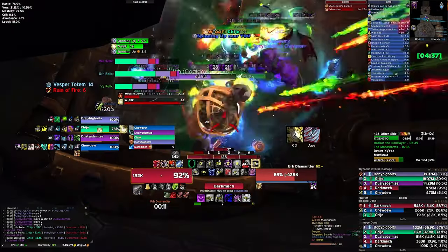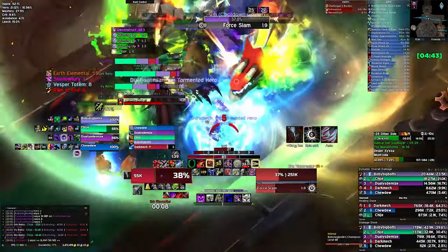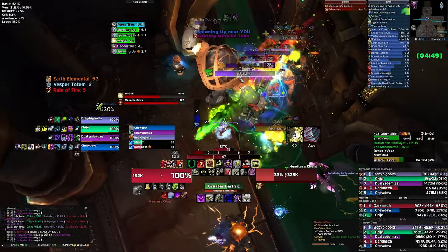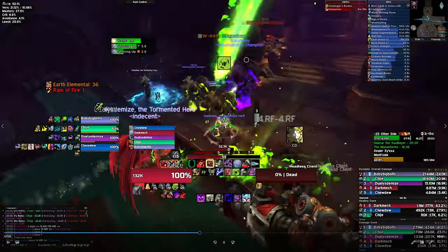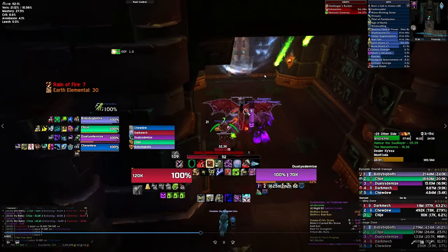The Ruff Ruff will cast Woof — a Sonic Bark — which is a big blue circle around a target; the tank can get targeted too. DKs can AMS or IBF the stun; Paladins can pre-Freedom it or Bubble. Make sure if you get targeted you move out so you don't get stunned. Keep kicking the dischargers on the clients. Then we wait for the drill to patrol — once it goes to the side it stays for a while. You can Gateway if you have a Warlock, otherwise hug the wall and run out.